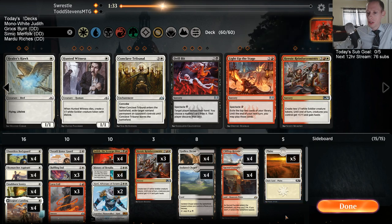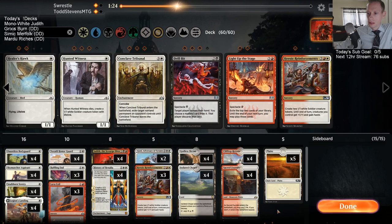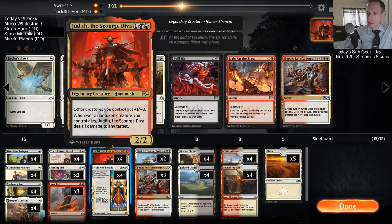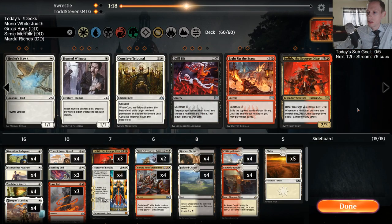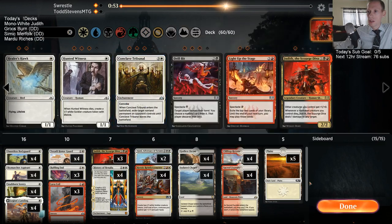Is taking out too many one drops a problem? We still have 16 one drops — I think this looks okay. Maybe I want Reinforcements instead of Judith. I only have six removal spells, so I don't have a ton. I took out the three Conclave Tribunals and brought in three Baffling Ends and three Lava Coils.